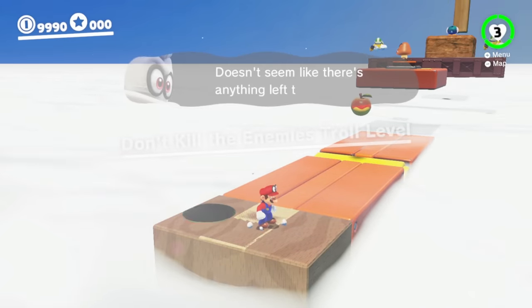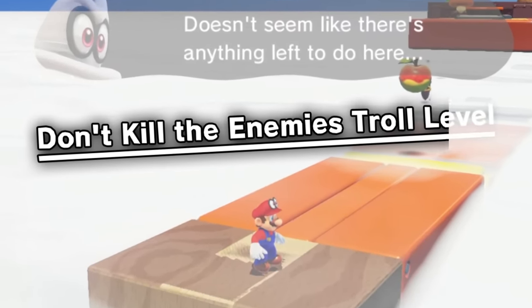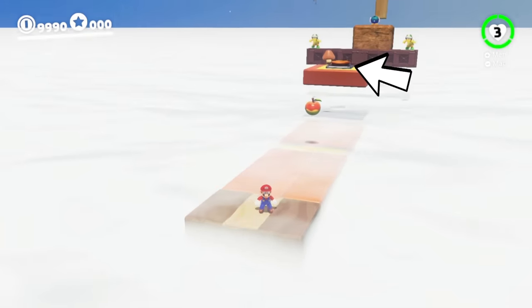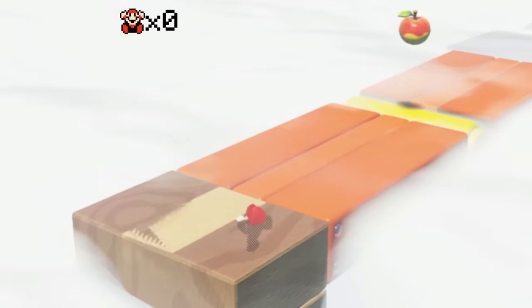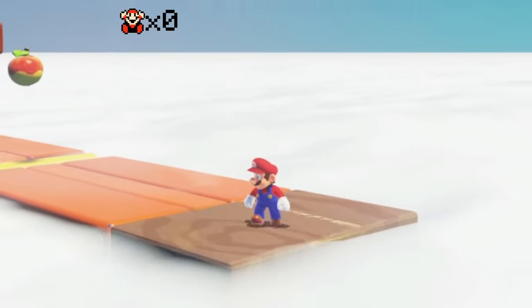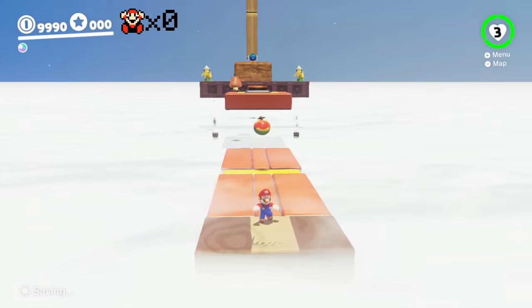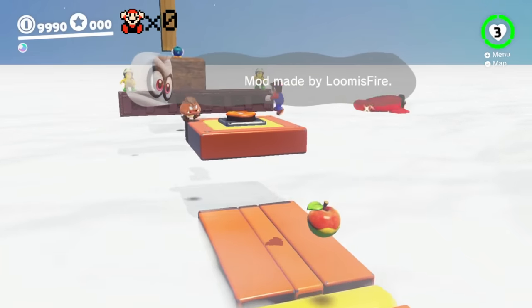Here we are. It doesn't look like there's anything left to do here. It just said on screen: Don't Kill the Enemy Troll Level. Straight away, we can see two Hammer Bros, a Yoshi Fruit, and a tower going upwards. There's a Goomba Switch as well. There's a little area clipping out, but it doesn't have a full hitbox. I can hang off that ledge. There's a sparkle coming off this platform — maybe there's a moon. Yes! There's a moon hidden underneath the pipe, because that's where the pipe took me out. This mod has four moons to collect, made by Loomis Fire, so huge shout out to them.